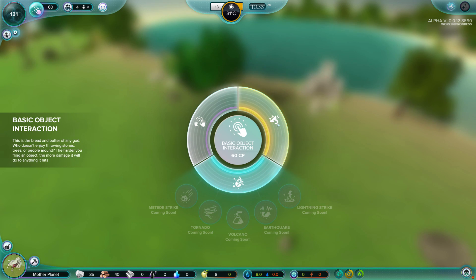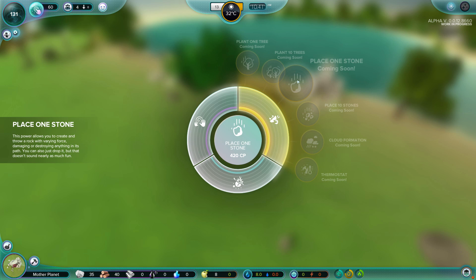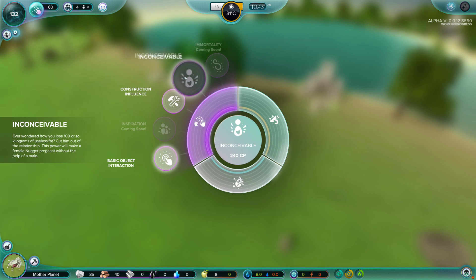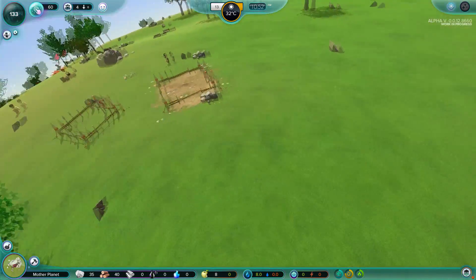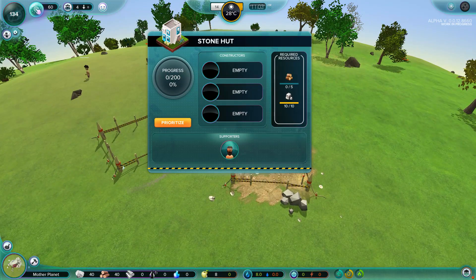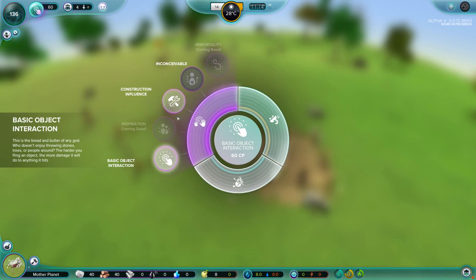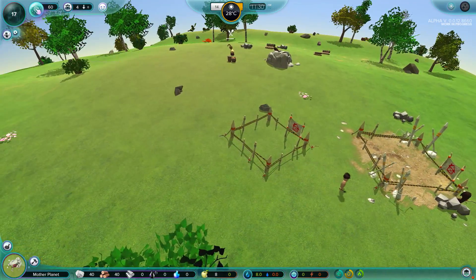Maybe you have too many people in the world and you've got to cull the population. We can plant a tree, plant 10 trees, plant a stone - we could create stone! We can create a cloud formation. Construction influence: you're not really programmed to do as you wish, especially when it comes to construction. This is why you need a way to communicate your orders without drawing too much suspicion. Casting the focus power on a building will cause it to shine brightly and draw construction nuggets to the scene.